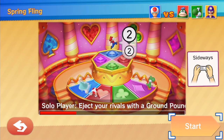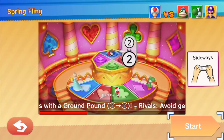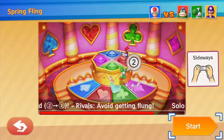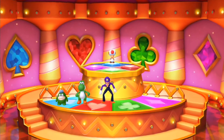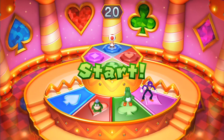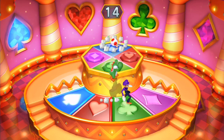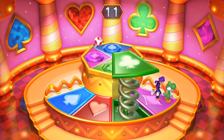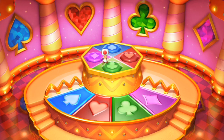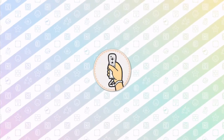The final 1 vs. rivals mini-game is Spring Fling. Solo player ejects rivals with a ground pound, and rivals need to avoid getting flung. You need to utilize those little panels to fling them out. That was pretty easy to win no matter what, especially if you get them cornered or blocked, which can make the mini-game end very quickly.